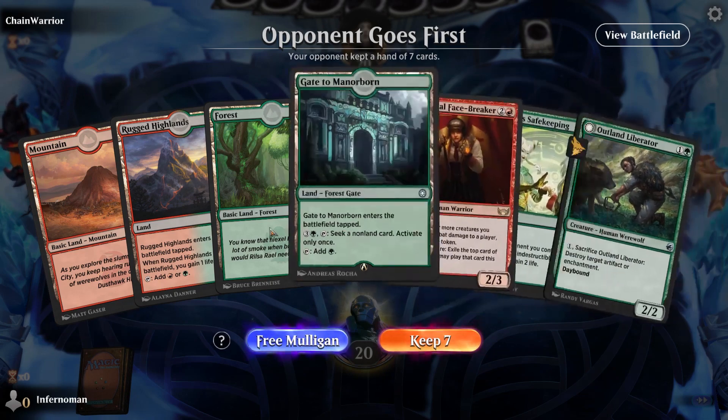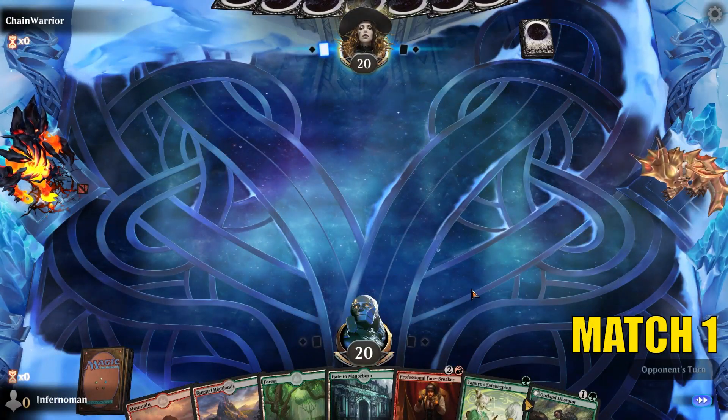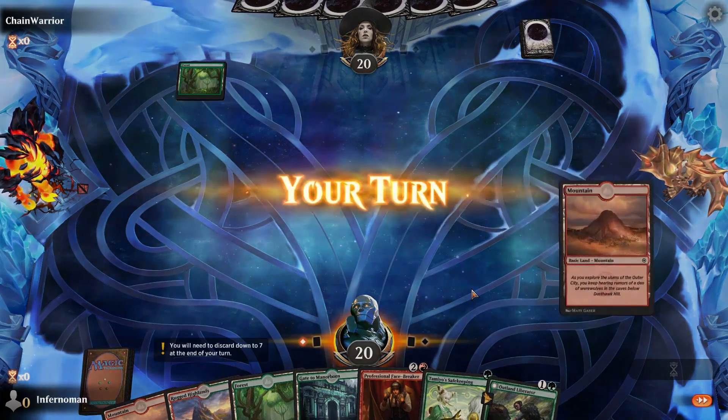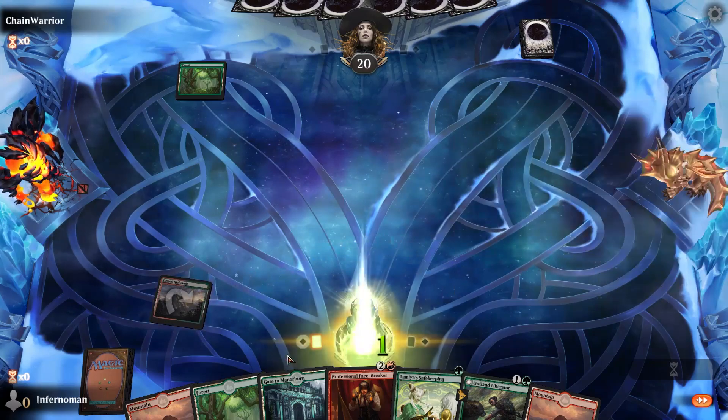Let's look at what we have in our hand for the Jump In event. Nothing crazy — this is just for demonstration purposes, nothing wild — but hopefully you get to see how simple it is to get a quick win, earn your wildcard, and build your collection. We'll put out a Forest, then Rocket Waste, and then a Swamp comes down.